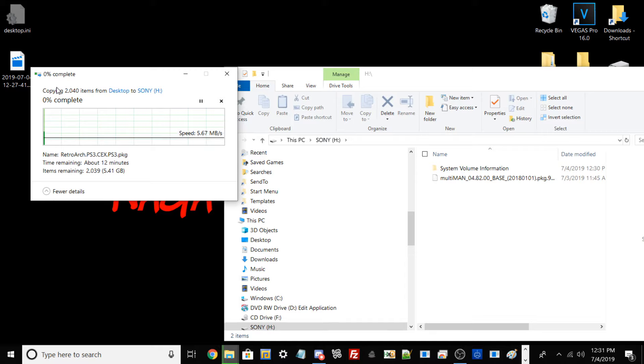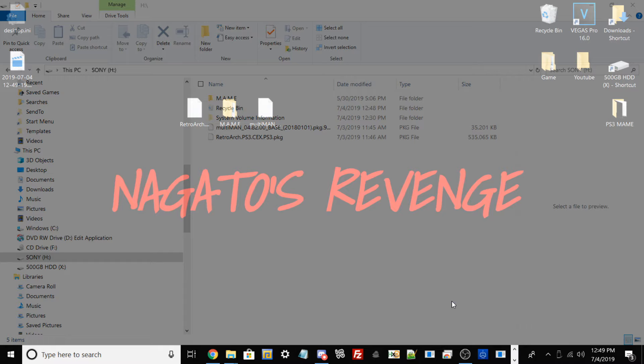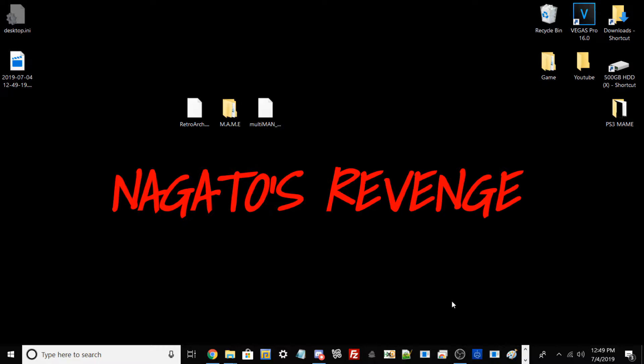I'm going to drag and drop my RetroArch, my MAME games folder, and Multiman over to the USB. I'm going to pause the video since I doubt you want to watch all the files transfer. Once it's done I'll come back to explain a bit more, and then we'll go to the PS3 to get everything installed. After a few moments, all files have successfully transferred. We'll safely eject the USB from the PC and head back to the PlayStation 3 to get all packages installed and games set up via RetroArch.